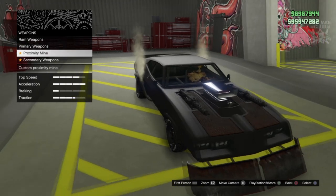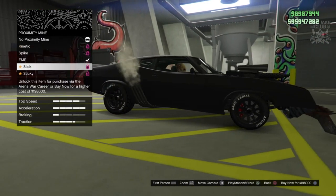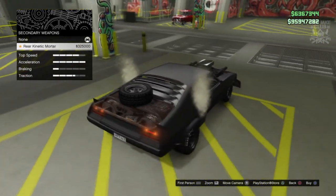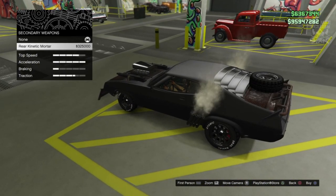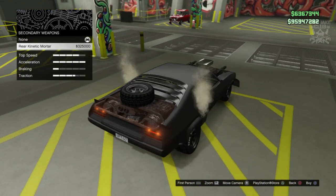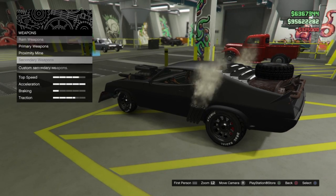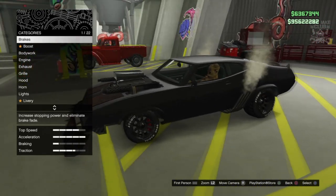I know I started this build as a Mad Max build but it's got to have machine guns. For proxy mines we're going to go with EMP because we get it for free. Then we've got the secondary weapons — hell yeah, I know it's not identical to the one from the movie but it has something very similar to that and it looks really cool. So we're going to grab that, and that is it for the weapons — that is the Mad Max build.